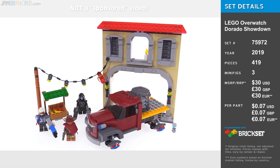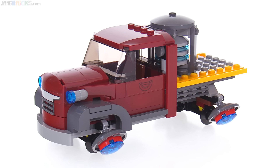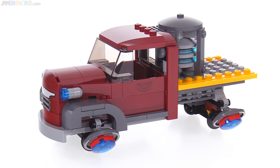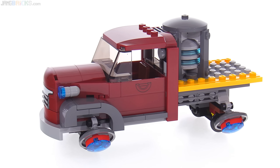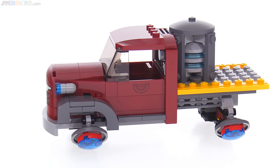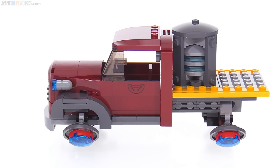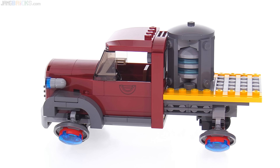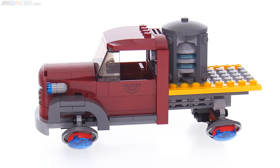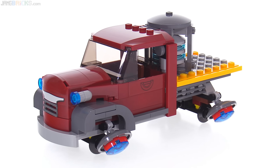This is based off an escort mission on the map called Dorado. In those missions the thing you are escorting is this truck — this very retro-styled but very futuristic hover truck. It's kind of based on a late 1940s, very early 1950s design for a heavy-duty truck, something larger and stronger than a regular pickup. To me, especially with the size of the windscreen, it doesn't look quite as heavy-duty in its design as the in-game model.